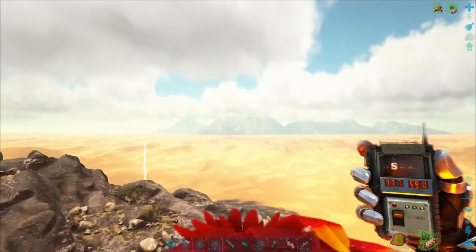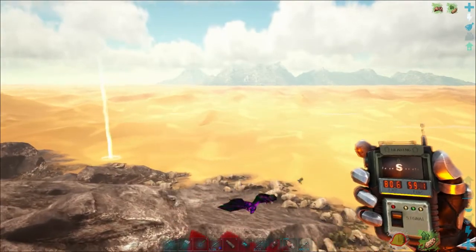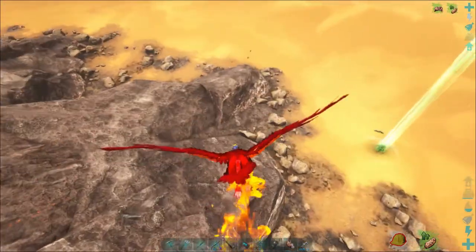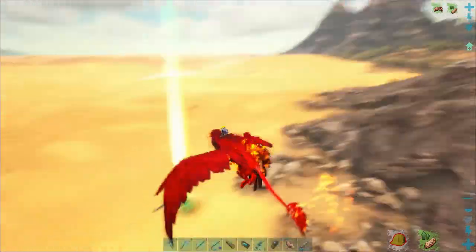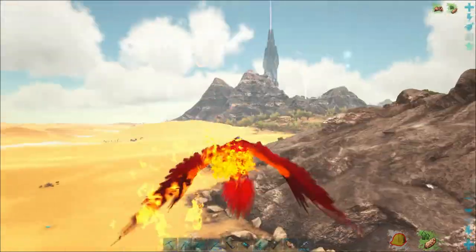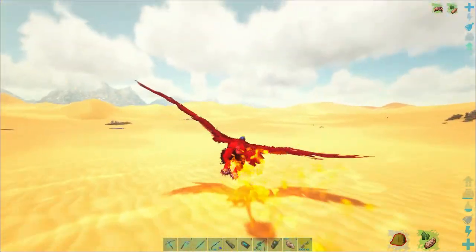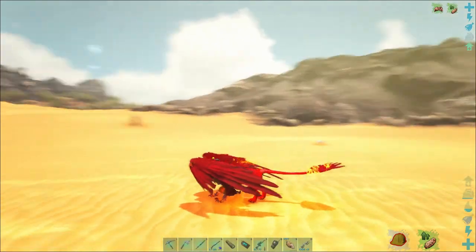Oh holy crap, oh holy cow — that's not what I wanted. That is a chaos dragon. Yeah, that's all kinds of bad news. If that guy is still in the area we're gonna — oh yeah he's right there. Oh look there's the buffoon guy!